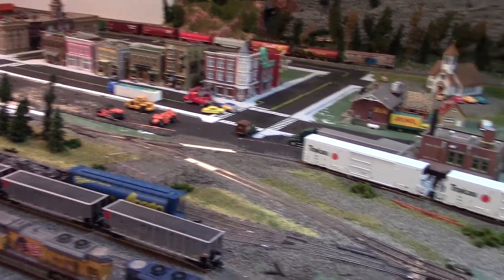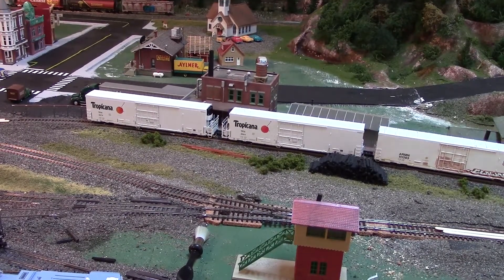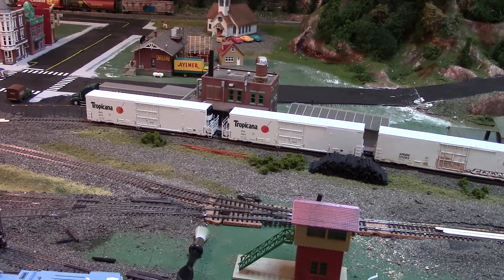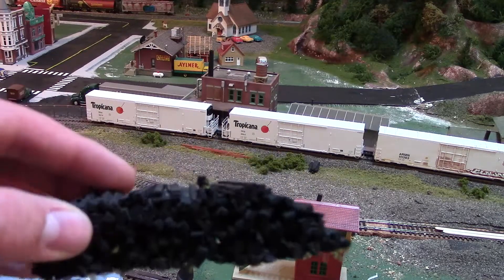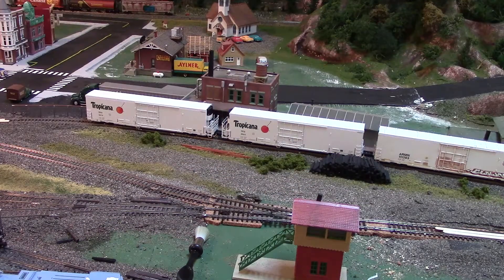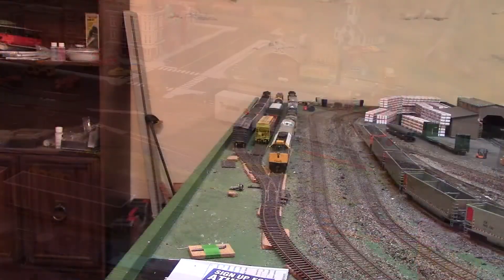I've also done some scenery over here in my little maintenance-of-way area where they discard ties and so forth. I made this little pile just out of balsa wood — I cut a bigger piece, probably about a half-inch by half-inch, right down the middle and down the sides until it was smaller. Obviously the cuts weren't perfect, which makes the pile look that much more realistic. I just painted it with black spray bomb, which did a surprisingly good job, and I have a few little rails and some bushes there.